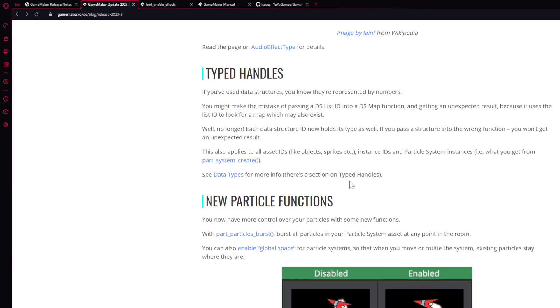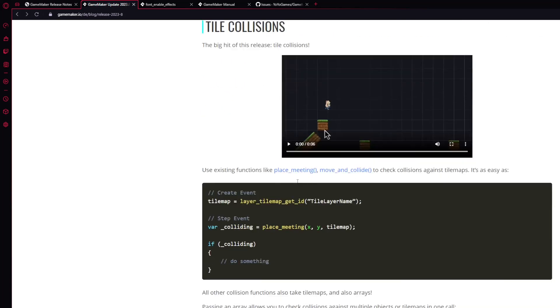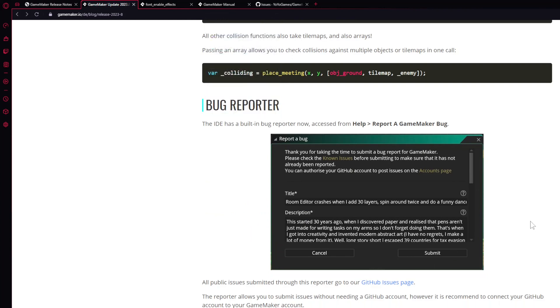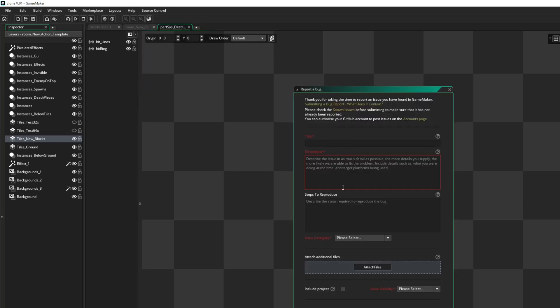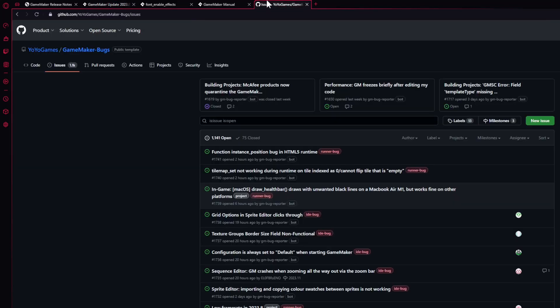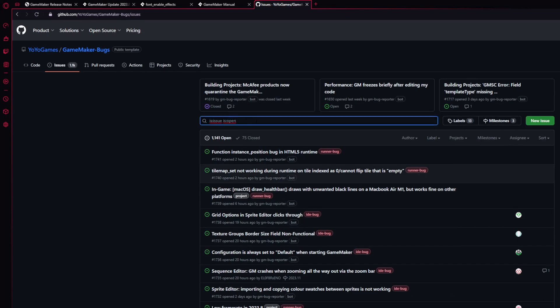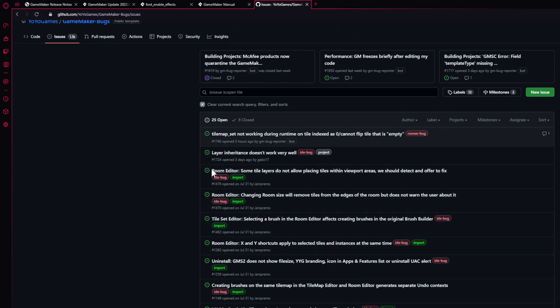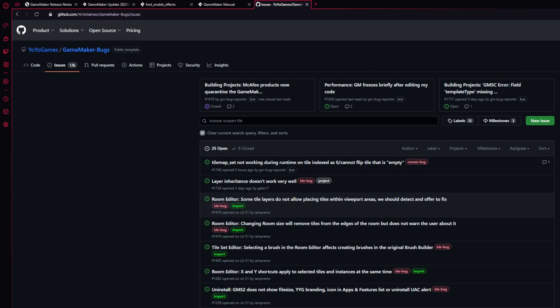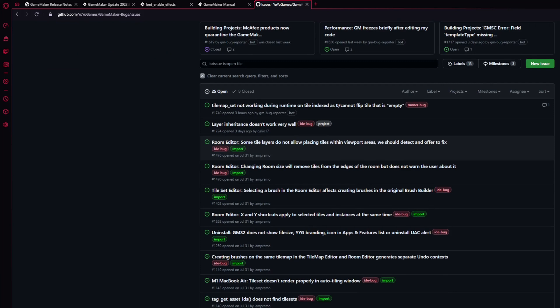We also got a bug reporter, which I already used — sorry, I sent in something that wasn't accurate. If you're on GameMaker and you have a bug report about the IDE or runtime, you fill in the parameters and click the link. It opens the repository with an existing list of issues so you can check if someone else has already reported yours. Super convenient for submitting or finding issues with GameMaker.